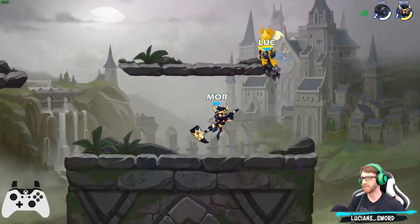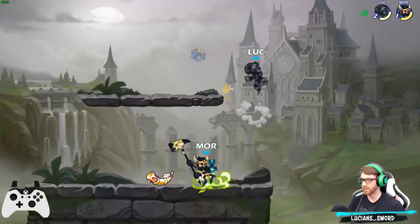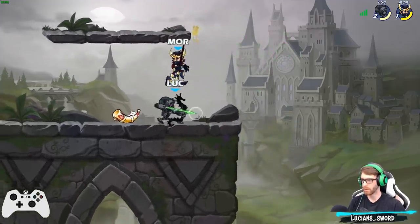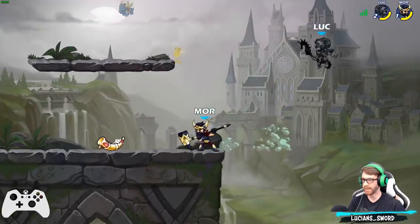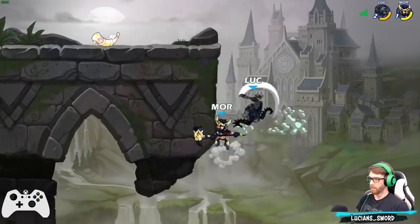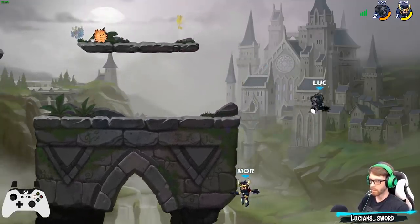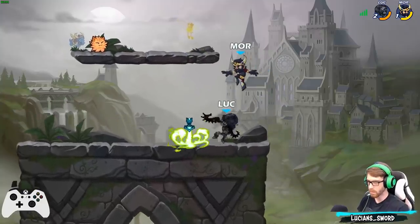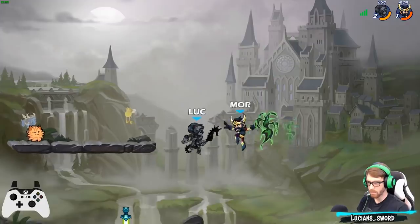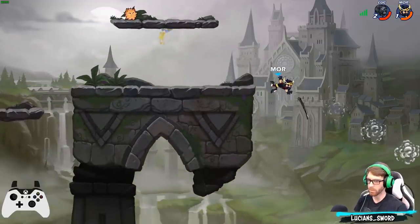Azoth has so much defense too — well, I think he has like five. He has enough to be good though. When they're on the edge, a nice side sig can be very good.